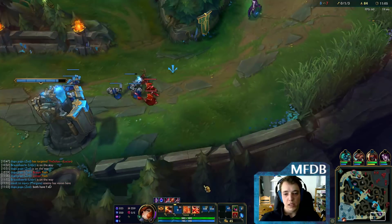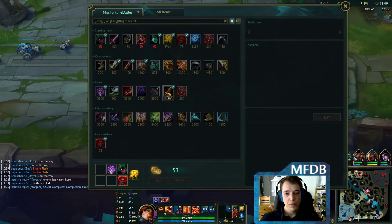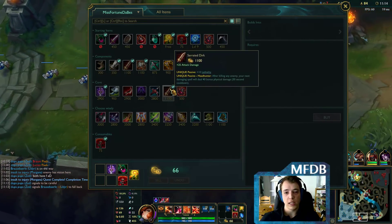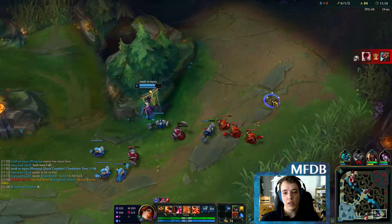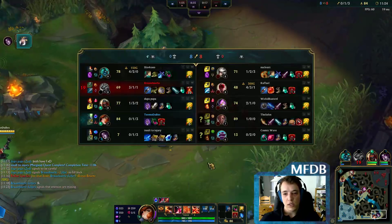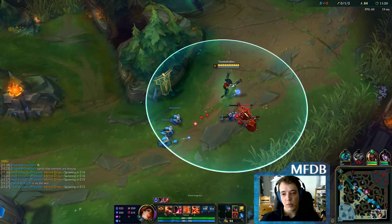I got my first item, so let's talk about the build. It's very important that you stack as much Lethality as possible. Even a Serrated Dirk as your last item is pretty much worth a full item if you have all the other Lethality items, because Lethality gets better the more you get it - armor gets more important the lower your armor value is. So this is exactly why this build works, and it puts as much power in your ult as possible.